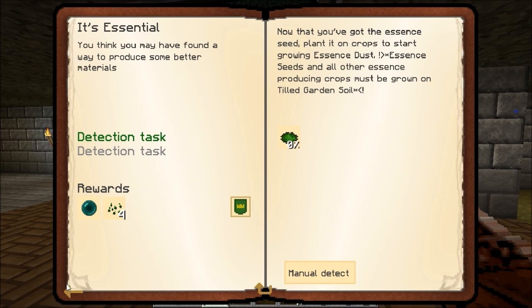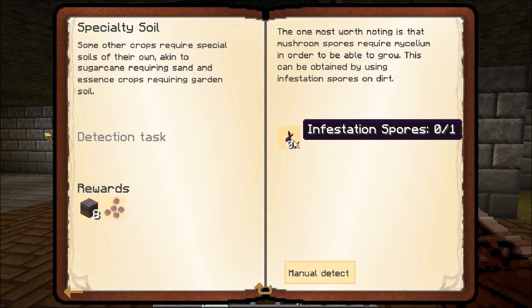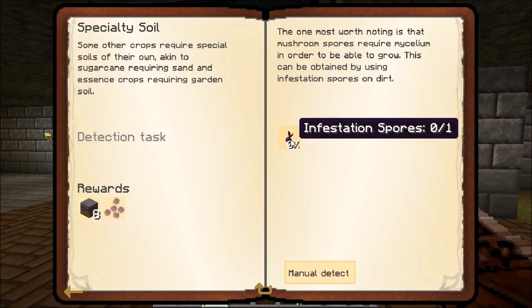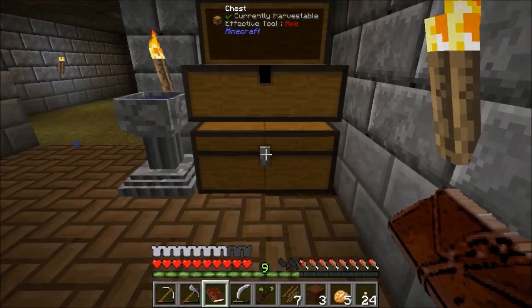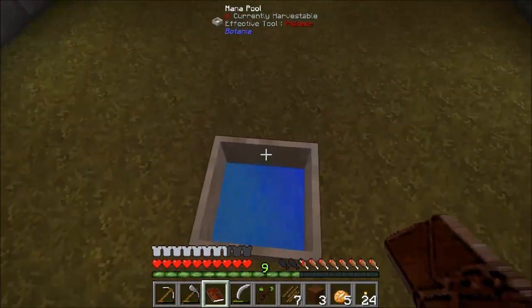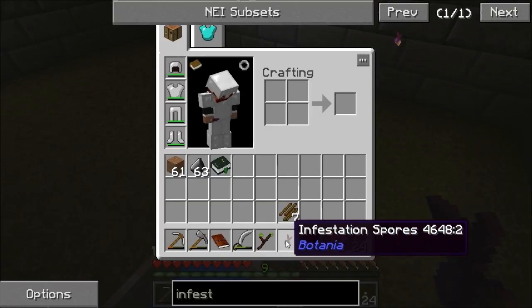Another quest we're on the way with. Mushroom spores require mycelium in order to grow. This can be obtained by using infestation spores on dirt. Infestation spores come from a mushroom in a mana pool — that's easy enough. I'm sure I grabbed a mushroom last episode — there's one mushroom there. Hopefully it doesn't have to be a red-and-white one. And yes, we get a tick — we get an infestation spore. So the first part of that quest is done.